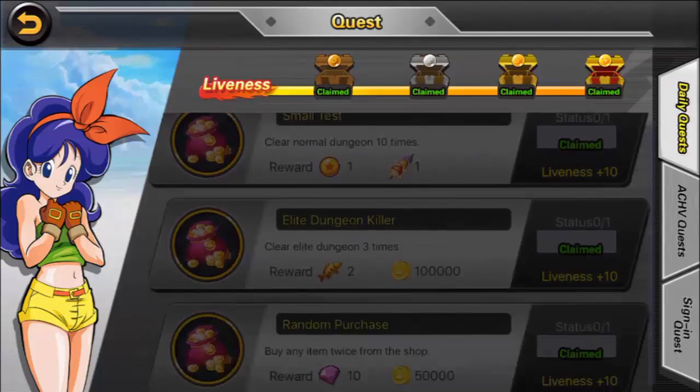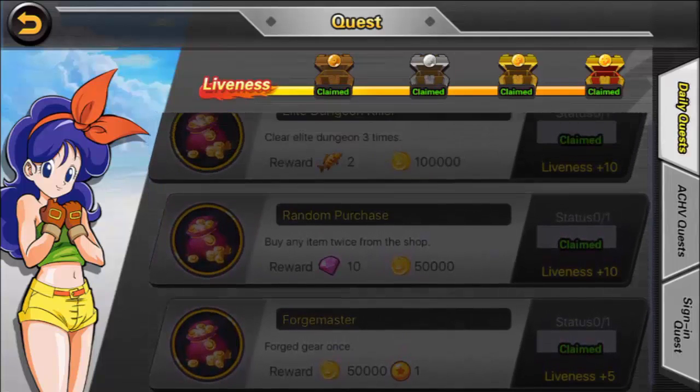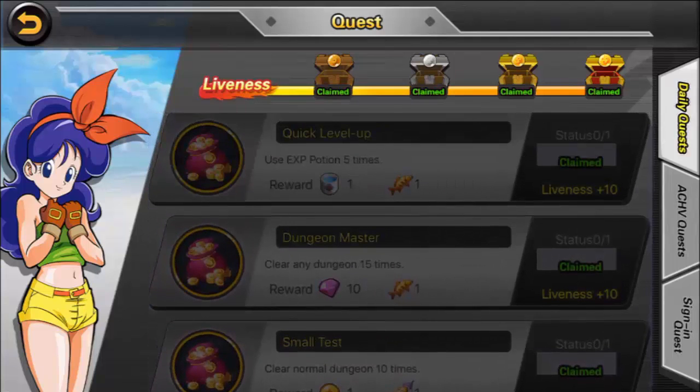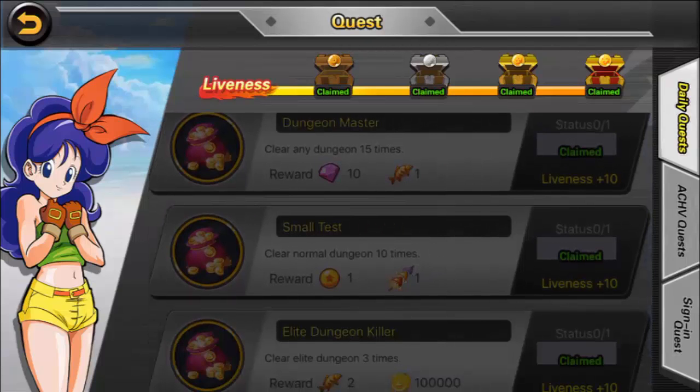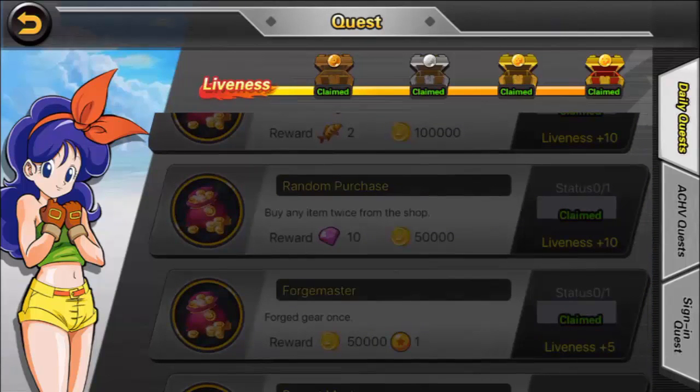You should complete them all so that you can receive all 4 chests at the top of the screen. These will give you gems, but if you don't have much time to play you can choose to complete particular daily tasks to also receive gems. These include clearing the dungeon master — meaning clear battle mode 15 times — or a random purchase, which means go to the shop and buy 2 items. I generally just buy the 2 cheapest items.